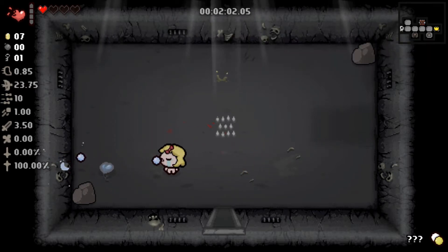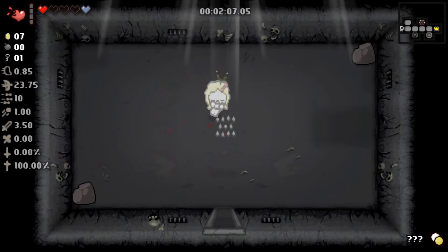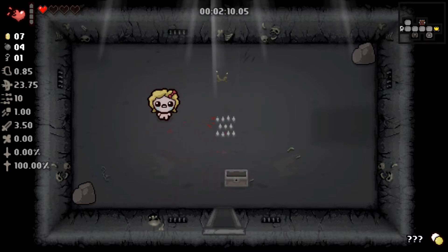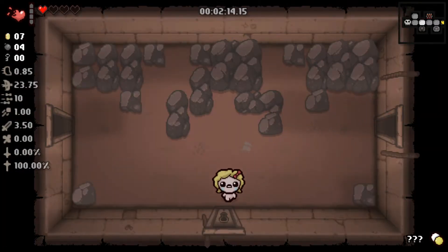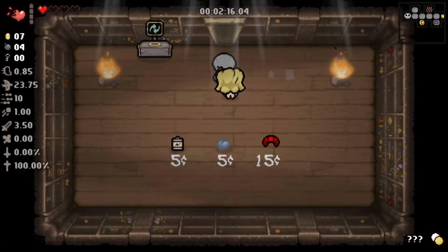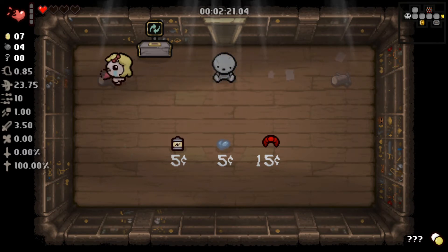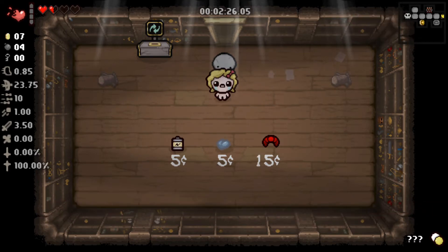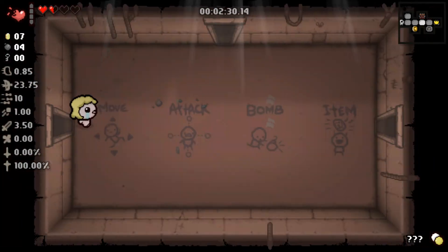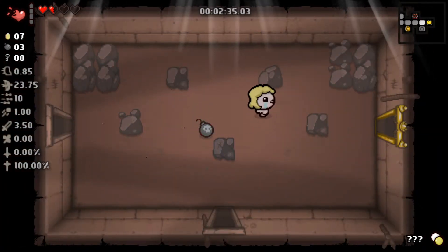We can't get a devil deal on the first floor. I know there is a way to get to the angel deal using the Champion's Belt, but I don't think we'll be able to afford it on this level. We do get a bomb for the item room and for this tinted rock.